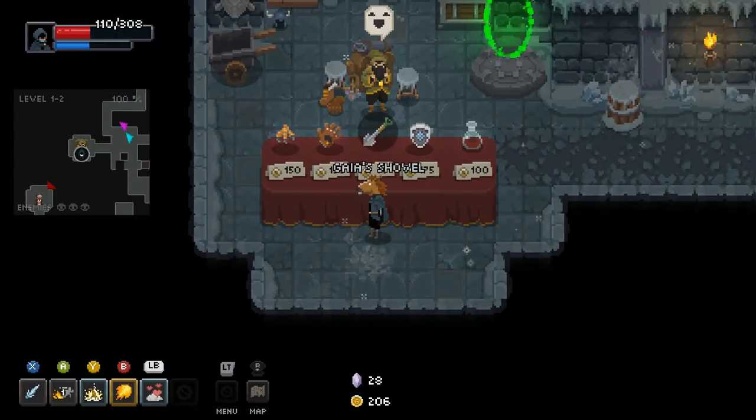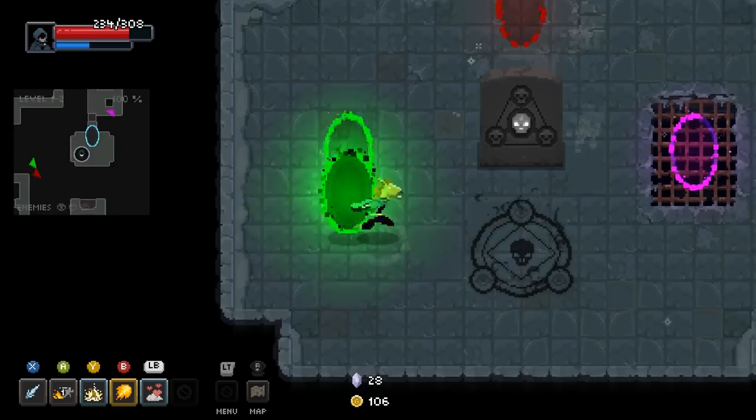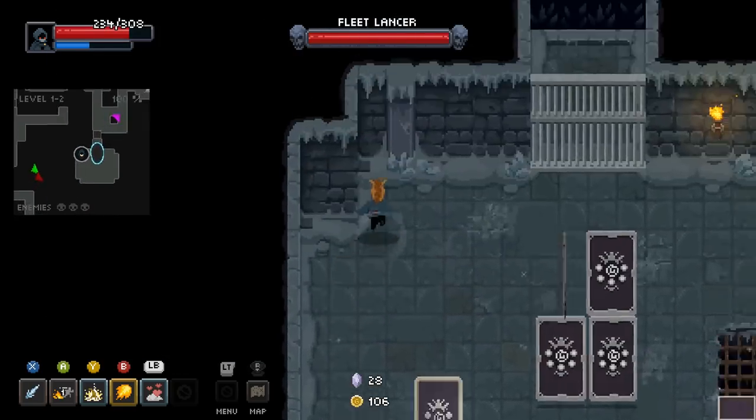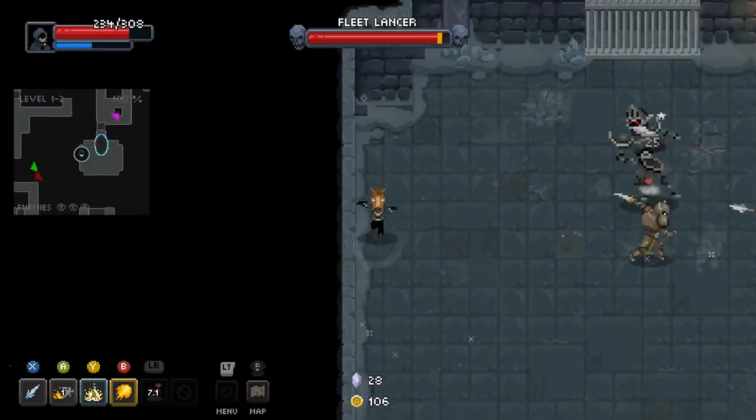Got a sail on the shovel. We get Gaius Shovel, which increases Earth damage — not exactly what I'd say is the most helpful thing in the world, but that's fine. Check out what the upgrade does before buying it. I'm more of a reactionary regret kind of person.